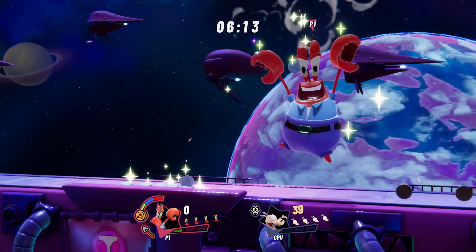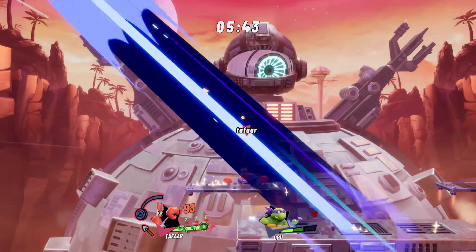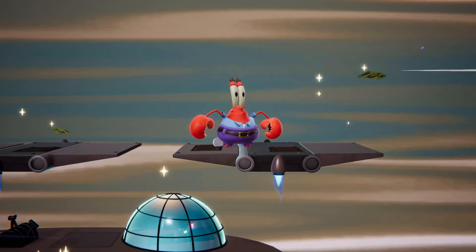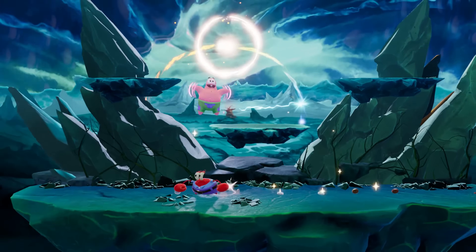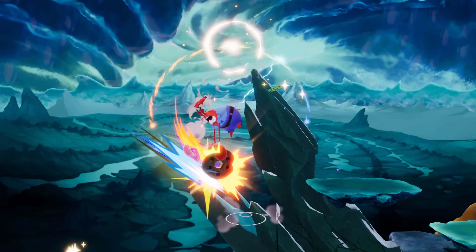When his money meter is full, you can cash out for an ultra-powerful finisher with his down special, First Dime. Mr. Krabs' precious First Dime deals a ton of knockback, making it an enormously valuable tool for clawing your way back into a game from behind or securing your position with a lead.